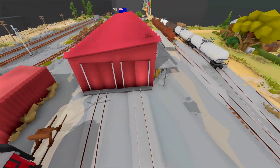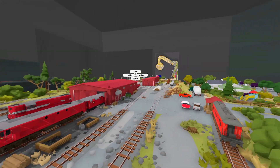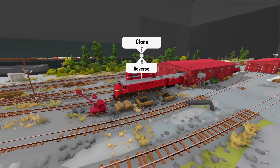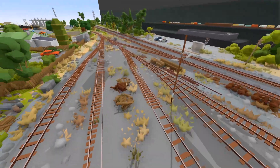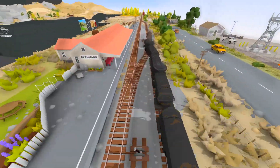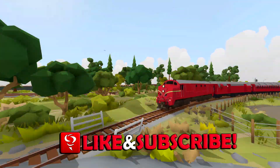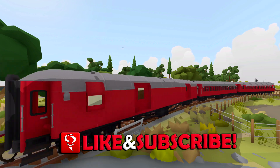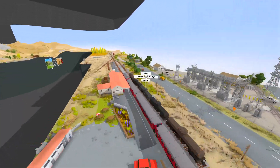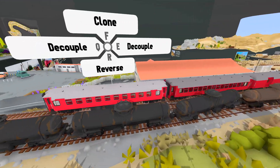We're going to go ahead and get ourselves a locomotive and start moving some cargo around. Let's get this one sent first. I think it'll stay on the main line and go off the map. Alright, so that is pretty much the end of this locomotive - we will not be seeing this train anymore. See ya.